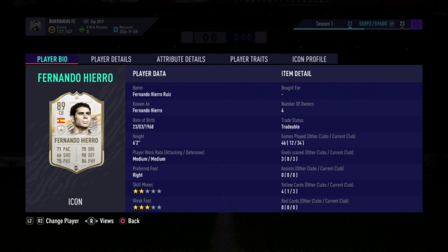Welcome back to another review. Today we've got the 89-rated Middle Icon Fernando Herrero — I'm probably butchering that, so please let me know in the comments how to pronounce his name. I am honestly terrible with names, but coming in at 400,000 coins, this card looks very nice.